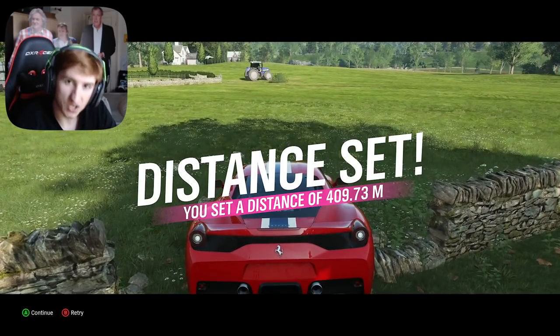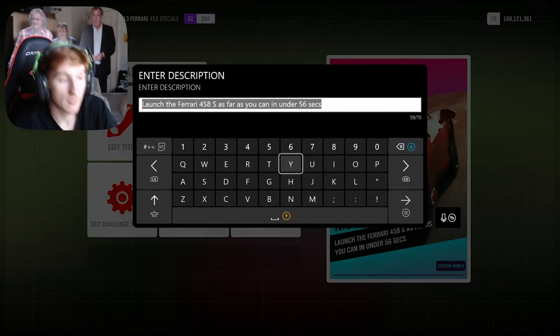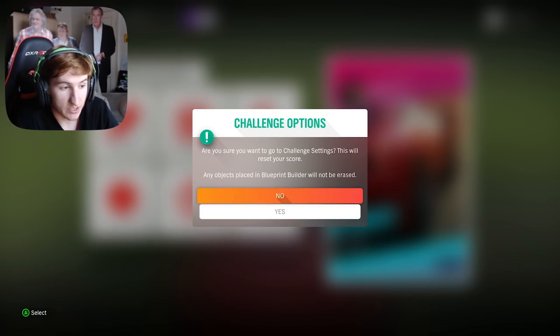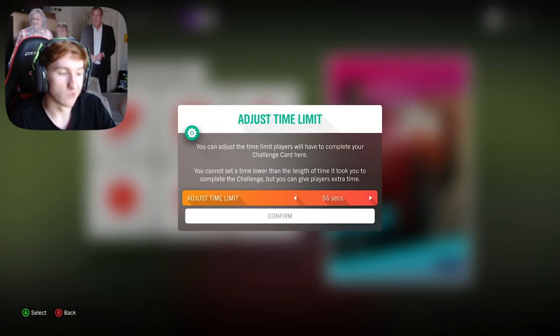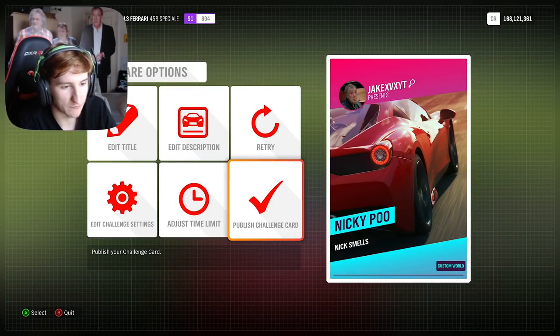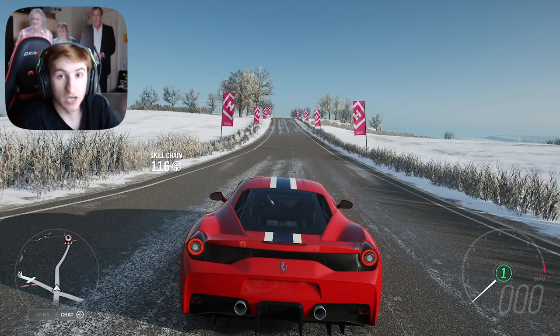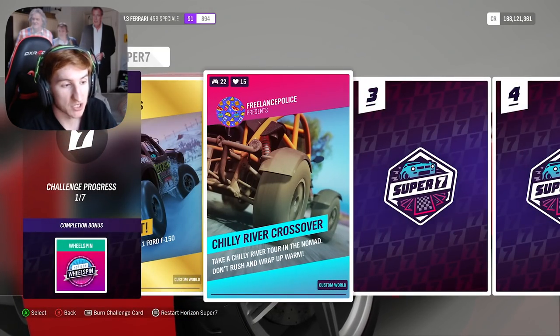409 metres — I have set the distance and all my props are there. I clicked retry so it stepped me back at the beginning, and then you can click continue and give your challenge a name and set a description. You can adjust the challenge settings, and the other main thing is adjust the time limit — that took me 46 seconds to complete. If you want to give people extra time to beat your score, you can up it to up to 30 minutes. So if you set a really difficult score, you can give them five minutes to drive back and retry a few times until they beat it. In this case it wasn't very hard, but we're going to set it to five minutes. Then you go and publish the challenge card — once it's published that's it. Your challenge card is now public and it will come up in people's Horizon Super 7 challenges for people to beat.